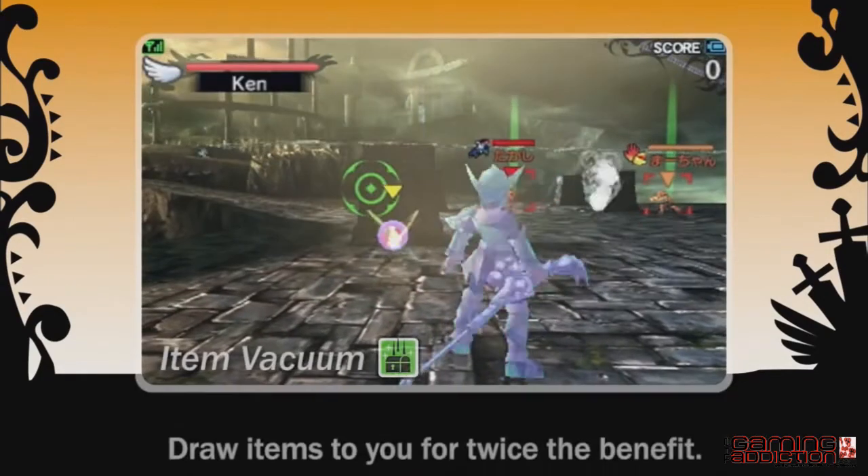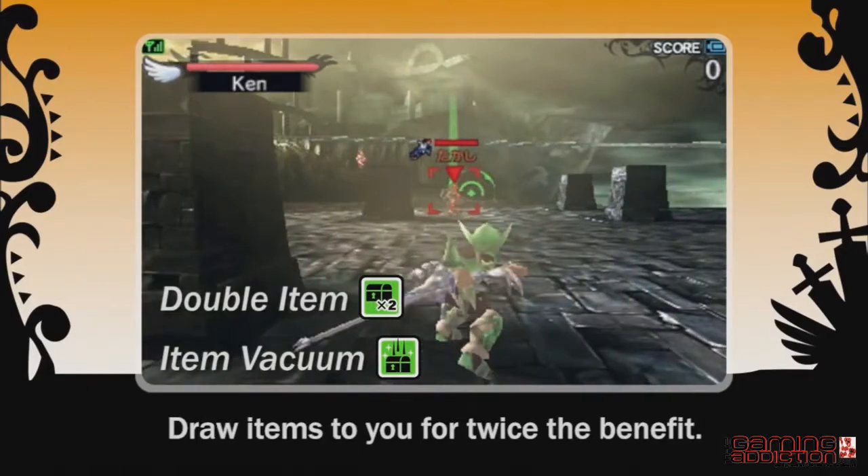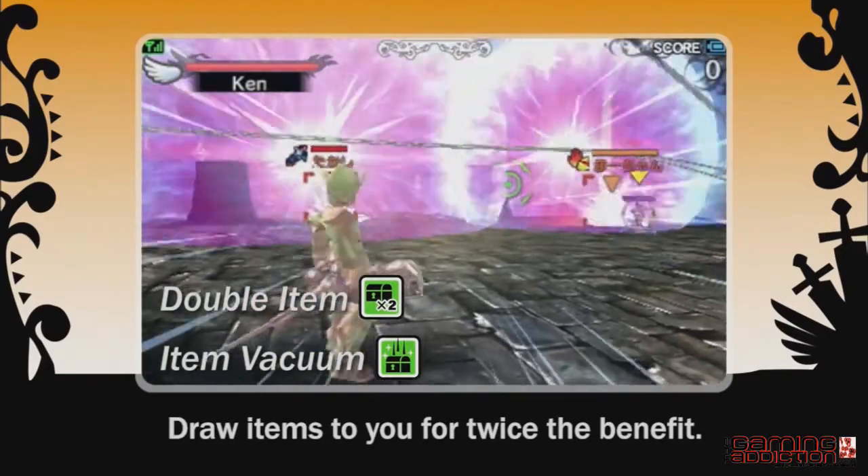Draw items toward you if you get twice the benefit for collecting them. Items that have a set duration will last longer.